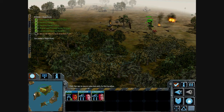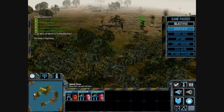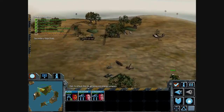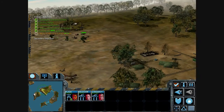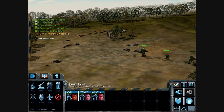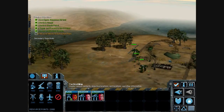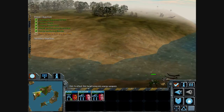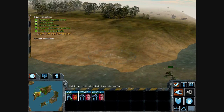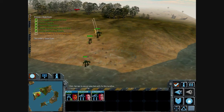Objective complete. Enemy destroyed. Here's a good opportunity to salvage an enemy mech commander. Select the salvage craft from our support tab and target a disabled urban mech. One of our mech warriors will fly in and take control of it.